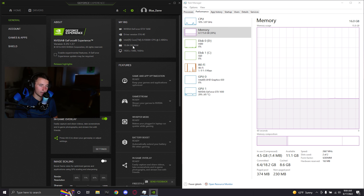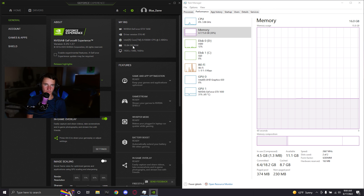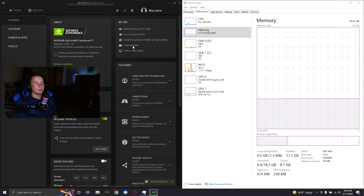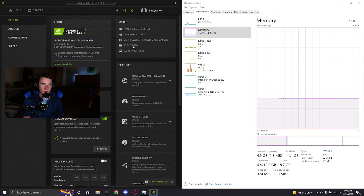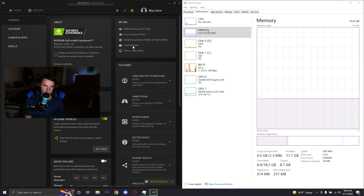Eight gigs was not enough in 2019 and it is not enough in 2022. I really recommend upgrading to 16 gigabytes of RAM or buying one that comes standard with 16 gigs, because the performance benefit is insane — it literally increased my FPS by 50% or more when I switched.